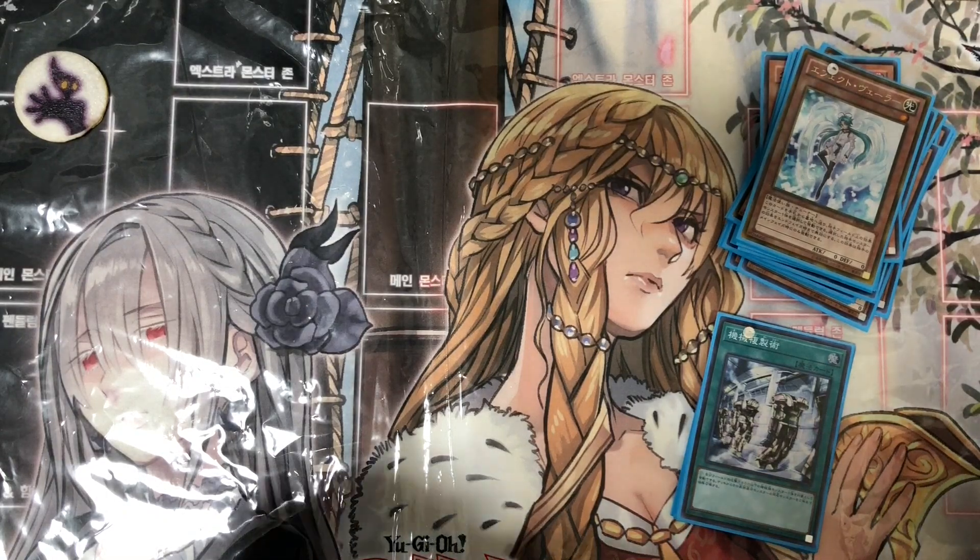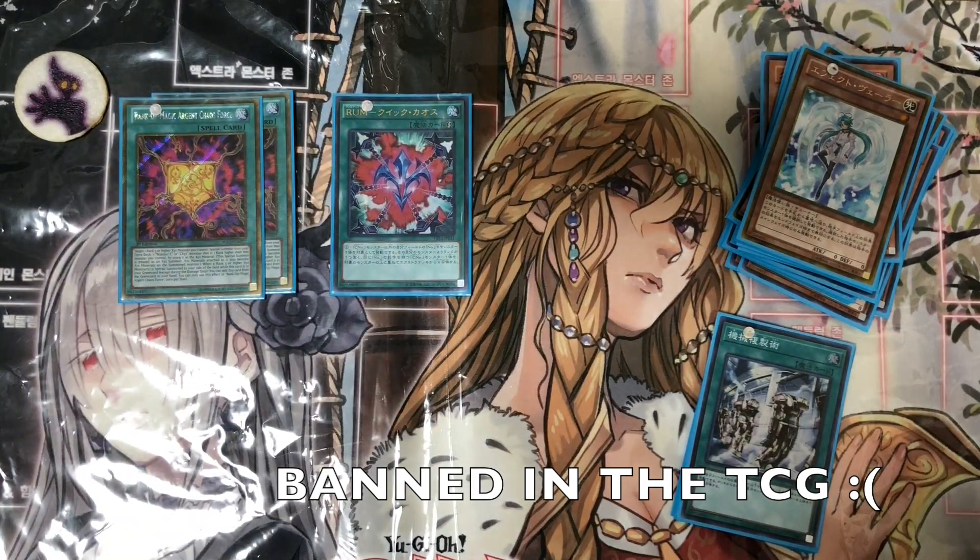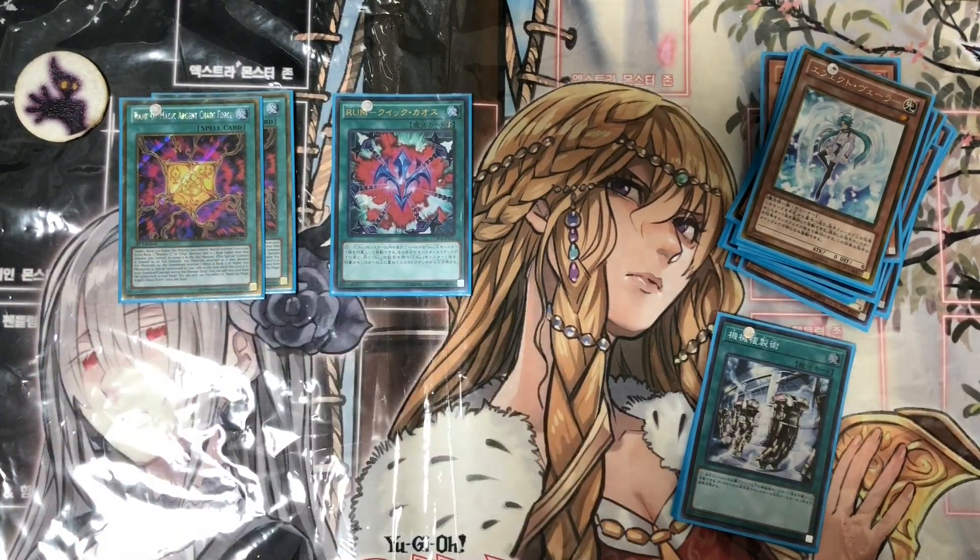Next we run one Rank-Up Magic Argent Chaos Force and one Rank-Up Magic Quick Chaos. Argent Chaos Force is great because you have a lot of Number C's in the deck and you have the option to add it from your graveyard to hand, and there's also a way to search it. Quick Chaos has a combo where you can activate it during your opponent's turn — pretty good.